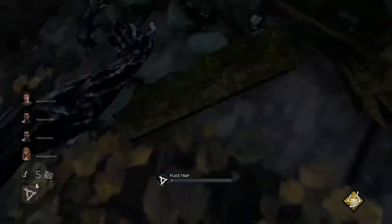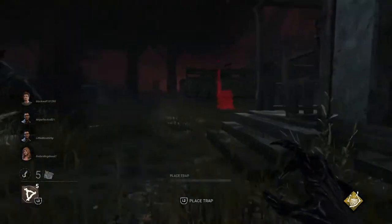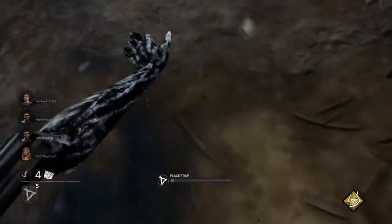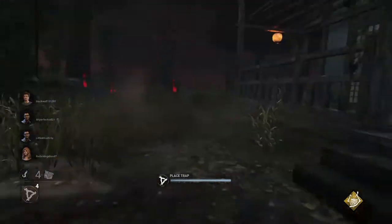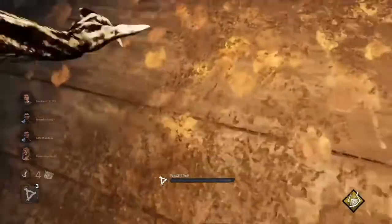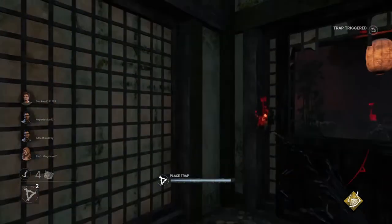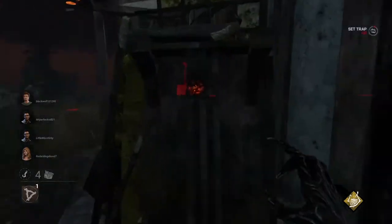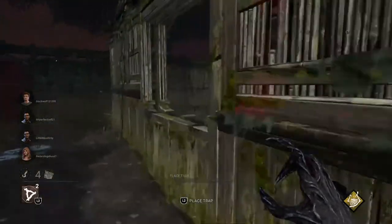I'm going to trap up this whole house. There are two breakable pallet doors here and I'm not going to break them, because people will run down that hallway hoping I've already broken one. Steve used his whole toolbox and popped a gen with a Dwight — you just have to assume things. They're working on another gen over there but I don't care. I'm still setting up my base. One of my traps just went off, then another — I'm still trapping up important spots like jump spots.